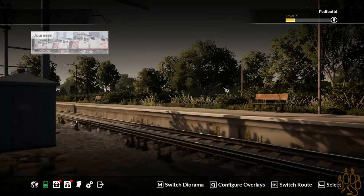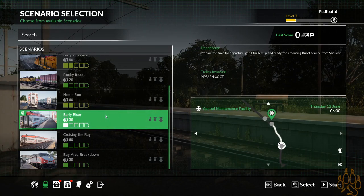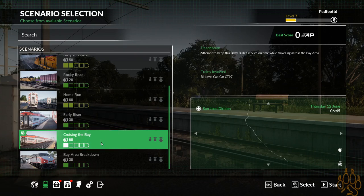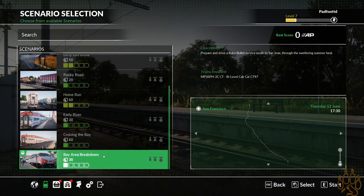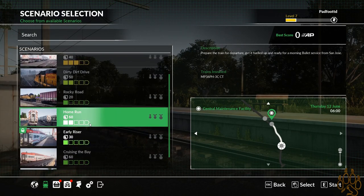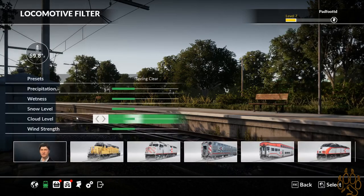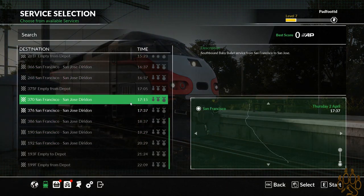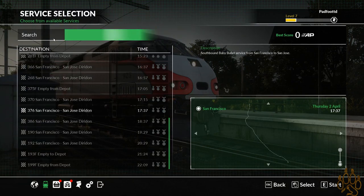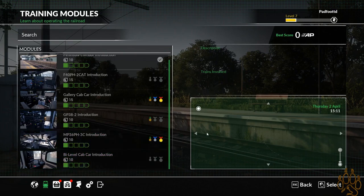Let's go to the main menu and check out anything else that we have. I think we have two new scenarios — we actually have three. We have Early Riser: prepare the train for departure, get it fueled up. Cruising the Bay: attempt to keep the Baby Bullet service on time while traveling across the Bay Area — that's a joke and a half. And: prepare and drive a Baby Bullet service south of San Jose through the sweltering summer heat. We have so many options — you guys have so many videos coming your way. Let's go into timetables, grab the Baby Bullet. These are more or less just the same as the other one. Look how long that route is. And then on the next episode, we're popping into the bi-level cab car.